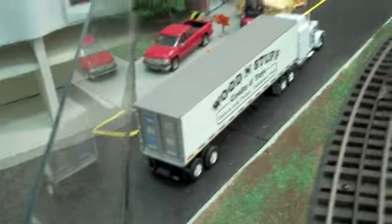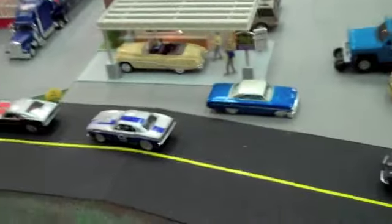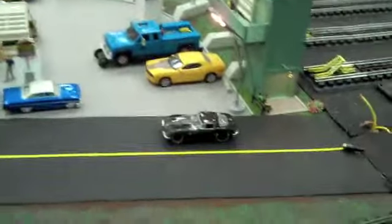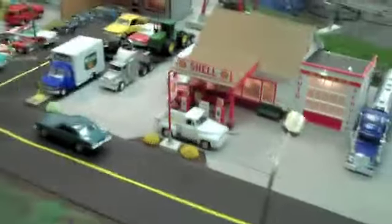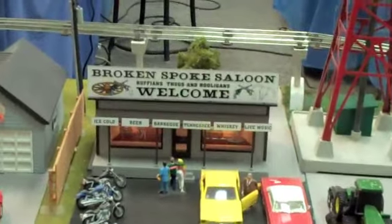Now we move on to this little town here, which actually has a one-stuck truck. Let's wait for this train to go by. And over here we have a little diner, which is very nice. Some nice cars to go with it, a little cell gas station. And moving over here, we have a broken folk saloon — 'Roughland thugs and hooligans welcome.' That must be nice.